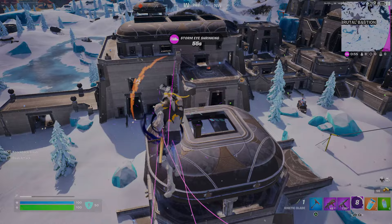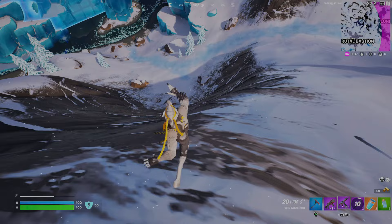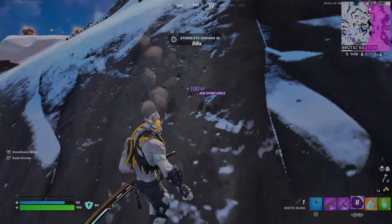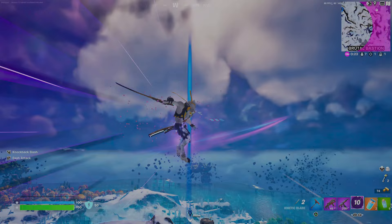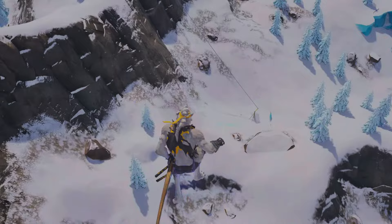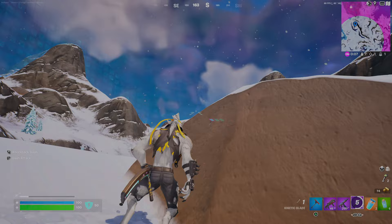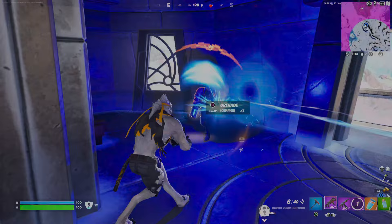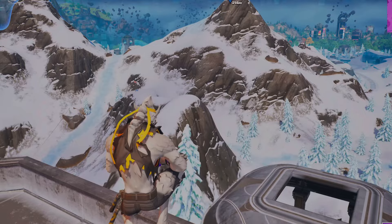We're back in the snow biome again with the circle closing. Launch pad out, baby! One of my favorite things to do when the snow biome's in play — whoa whoa whoa, all right, I'm coming down. Oh my God, thank God — this is a bot because that was the slowest decline I've ever had in my life. Run Wolf, run! What we're going to do is see if we can kinetic blade all the way over to our mark. Not even close — we got like halfway there, so that obviously didn't work. Taking the zip line up — there's probably somebody up there. Look at this guy's loot! He had the overclocked pulse rifle and still got obliterated.